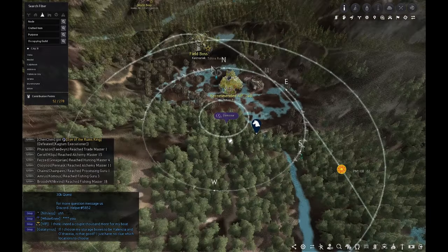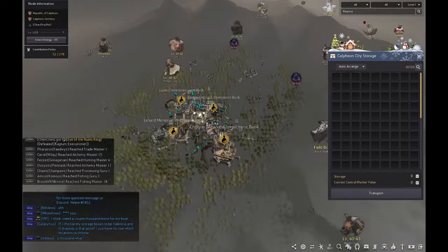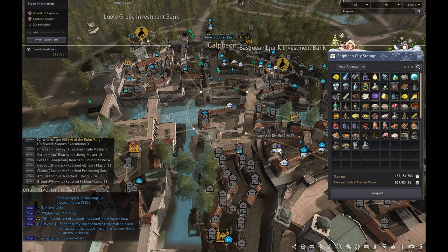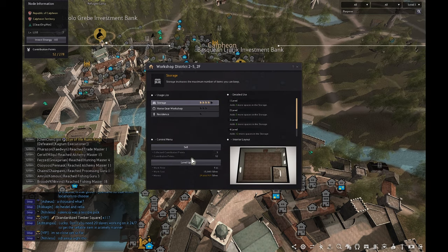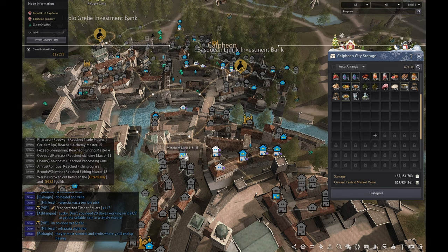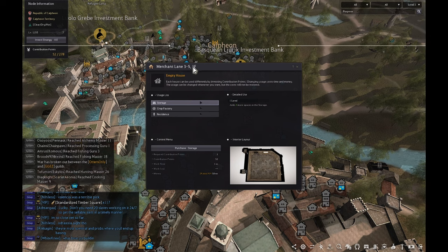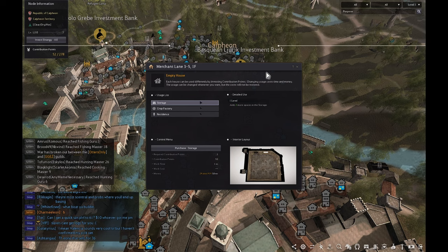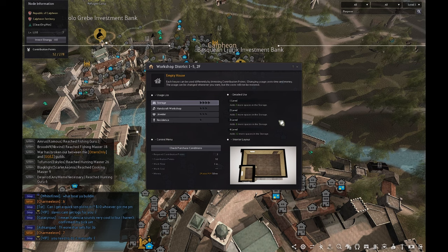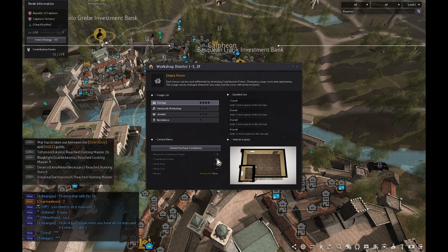Another way to spend CP is investing in buildings. Let's look at Calpheon — you can see I have quite a few storage buildings to increase my storage in this city. Each building you rent costs one or a couple contribution points depending on the building and its location. For example, renting the Merchant's Lane 3-5 first floor as storage, a crop factory, or a residence costs one contribution point. A building with more houses connected to it will cost a few more contribution points.